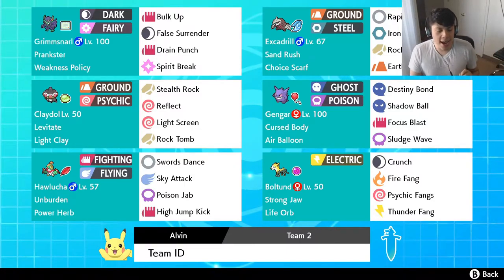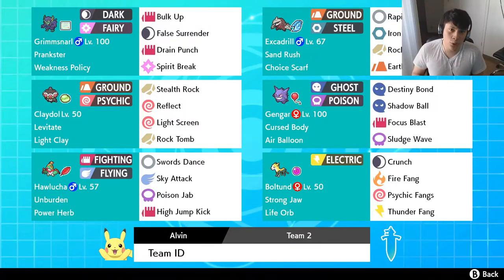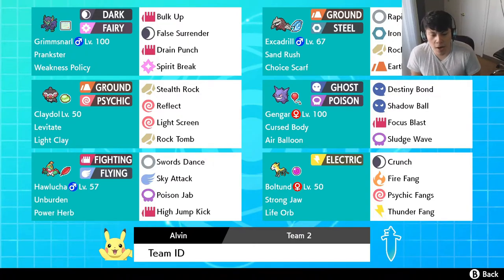Pokemon number 4 — we are bringing Hawlucha. Hawlucha is a really good Pokemon. There are different ways you can run it since Generation 6, but in this case we're bringing back old school Hawlucha with Swords Dance. Sky Attack powered up with a Power Herb and Unburden — the Power Herb overrides the two-turn charge, and Sky Attack is base 140 power, which is going to hit like a truck. This is an Adamant Hawlucha, so we're dishing out as much damage as possible while still being really fast — I can even outspeed Dragapult. Poison Jab for coverage on pesky Fairy types, and High Jump Kick as our primary STAB attack.